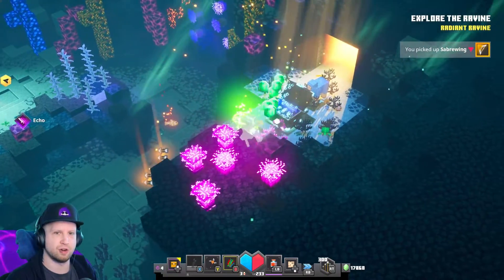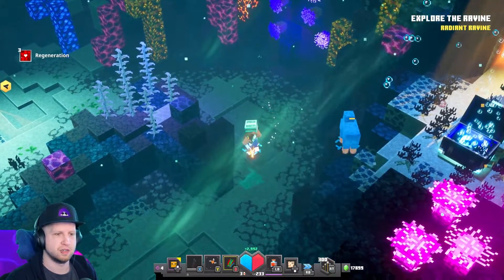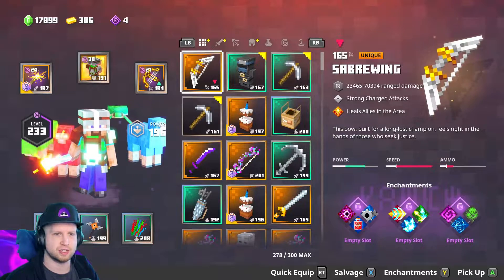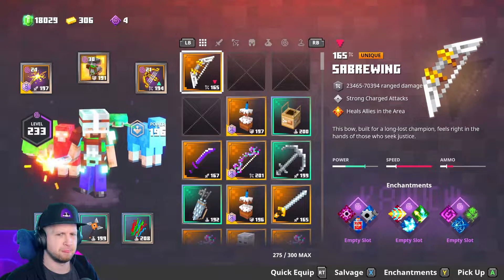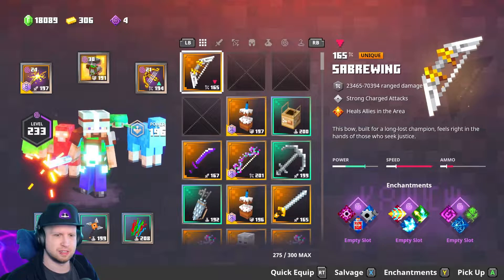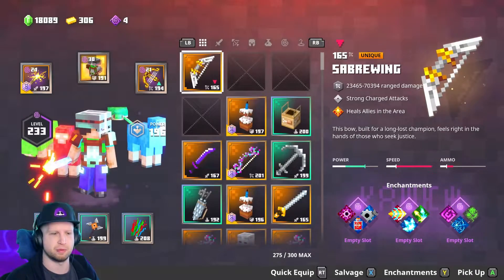Diamond chest! Sweet Jeebus. What is this? Saber wing — strong charge attacks and heals ally. I don't think that's new. Is that new? I don't think it is. It's got the new enchantment though — the overcharge — which is pretty good.